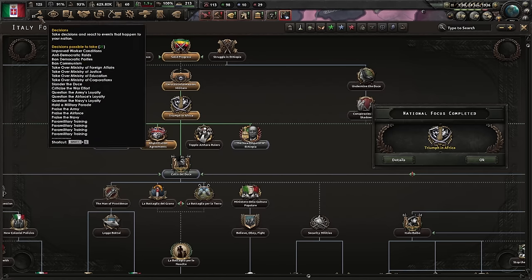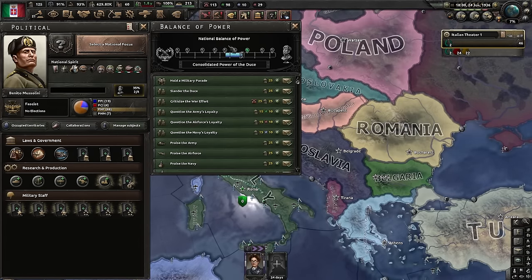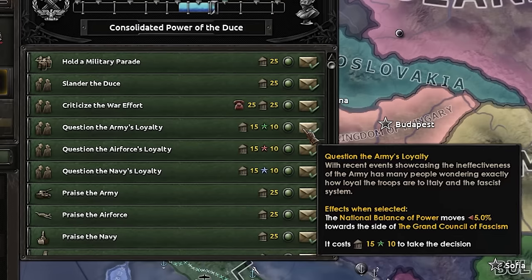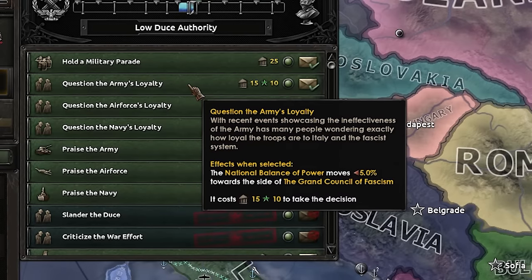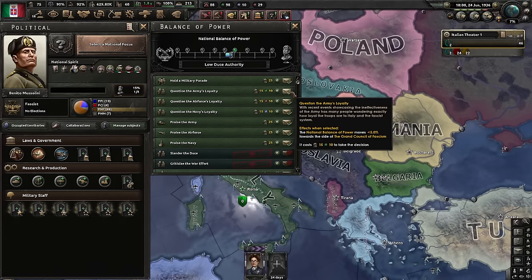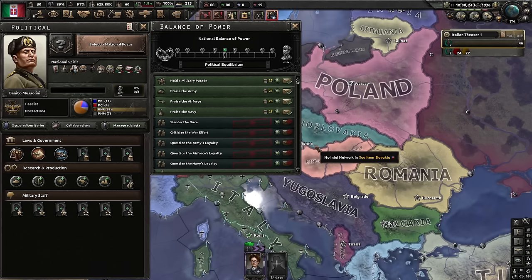We finished Triumph in Africa. What I will do next is quite obvious if you know Italy — I will do all the things to get the national balance of power into the middle, which means I will criticize the war effort, which costs PP, slander the Duce, which costs PP, and question the army's, air force's, and navy's loyalty, which will cost PP and their experience. This is why we drilled the navy. So be careful that you have those things ready.